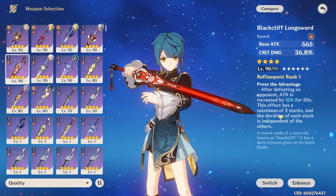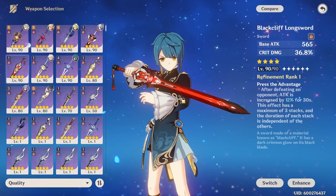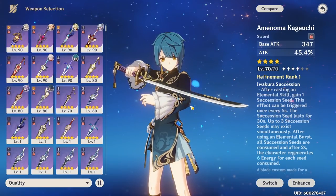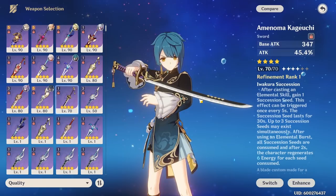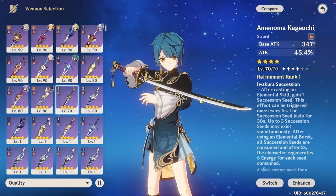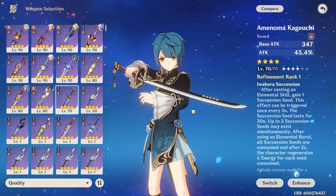Blackcliff Longsword also works with Ayato, but it has the same problem as on any character — the passive needs a kill to get the buff. If you can maintain the buff, it's pretty good; if not, it's just mediocre. Amenoma Kageuchi will have low damage output; however, its energy regeneration passive is going to help incredibly with increasing Ayato's consistency. If you're actually able to cast his elemental burst off cooldown, you might end up doing more overall damage because his burst gives him that extra normal attack damage bonus, so although the numbers might look low, your DPS could actually be better than some other 4-star weapons.